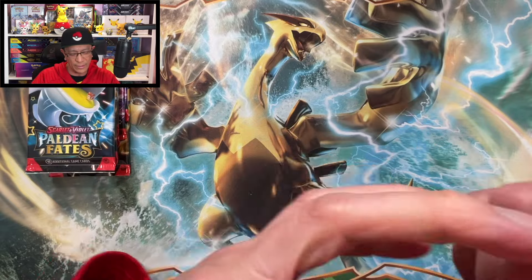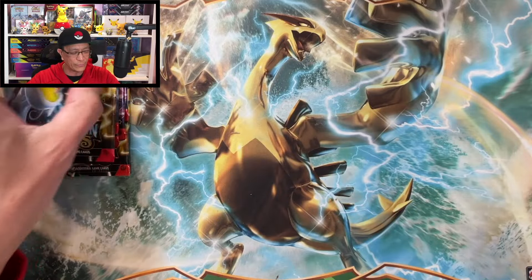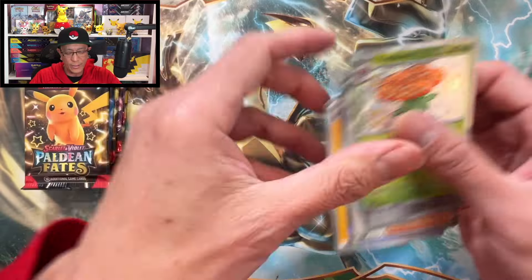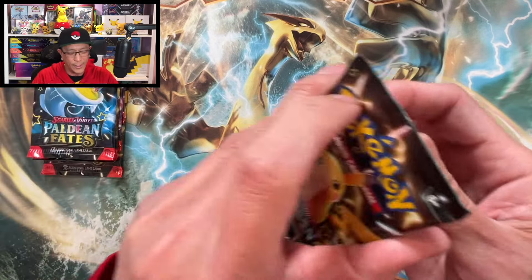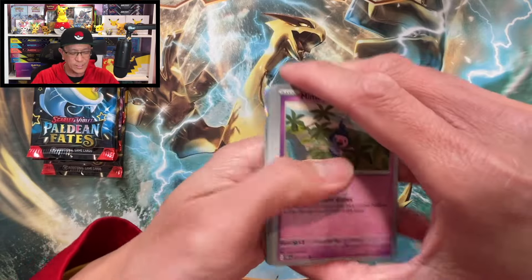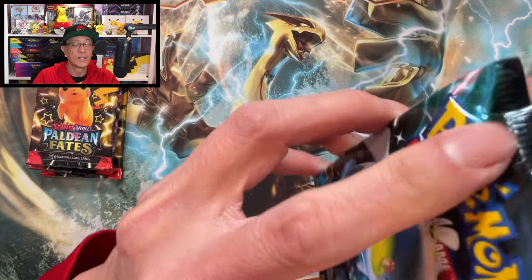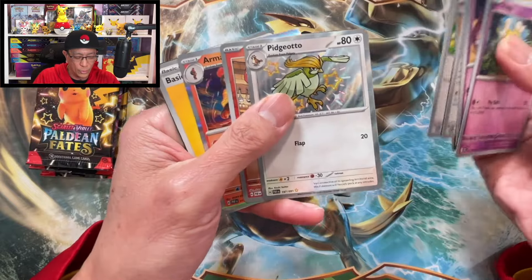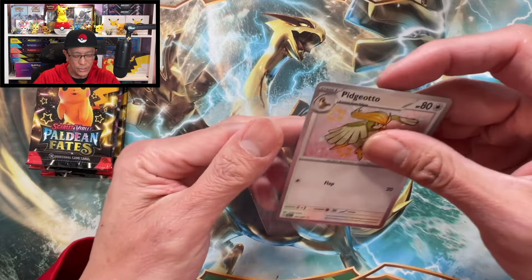We are opening I think seven booster packs from this Premium Collection box. Nothing from that first pack — and I fumbled it. It's so cold here in the studio, it's freezing! Vileplume — very nice, another brand new hit! I love it whenever it's a brand new hit. Keep chugging along — looking for a Special Illustration Rare. We got a Pidgeotto — another brand new hit!